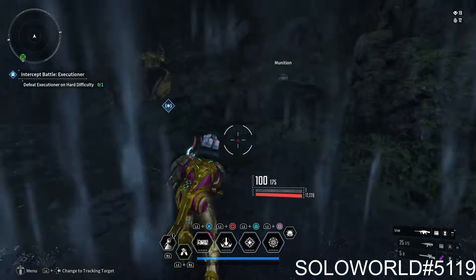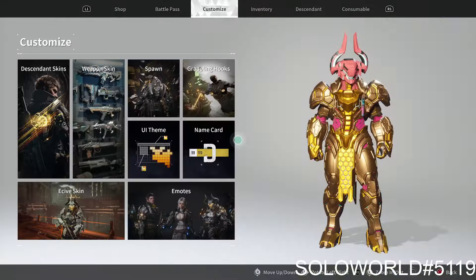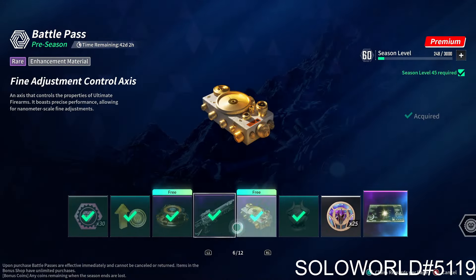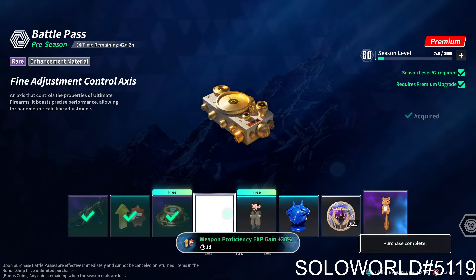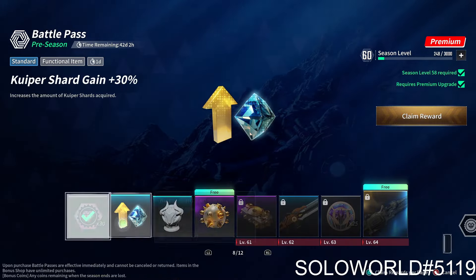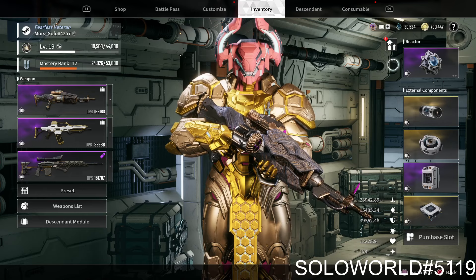If you're wondering why my character looks like this, it's literally just to show how bad the customization system is. I do have the battle pass and haven't claimed the last few levels yet. One of the worst things about this game is probably the paint system — I totally agree with everyone complaining about it. It's probably one of the worst I've seen since Destiny did the same thing when it came out.